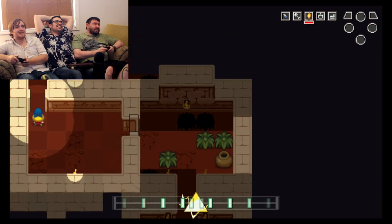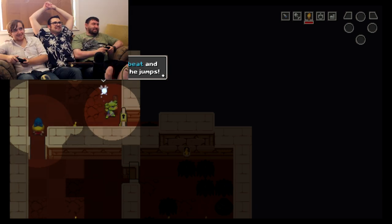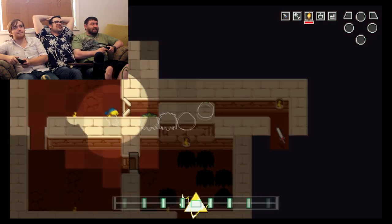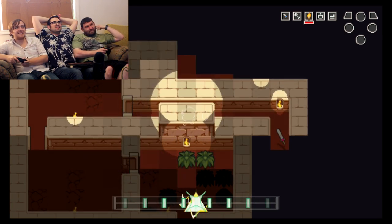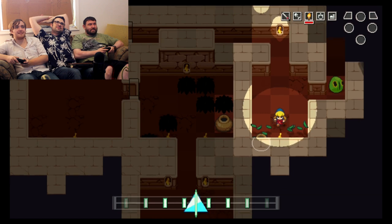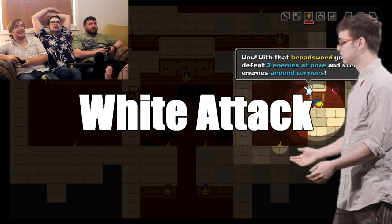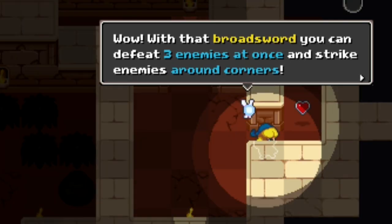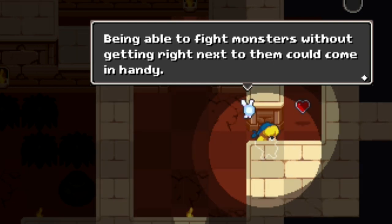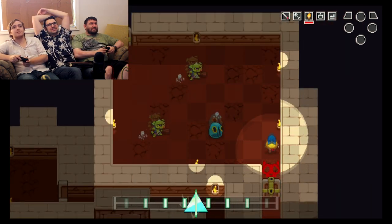Oh god damn it, I took damage. I've been playing this a lot guys, don't worry. This monster has a very simple pattern — he moves every second beat and he puts his arms up before he jumps. Get wrecked! I got a sword — a white attack! It took me eating Burger King every day for five months to get a white attack. With that broadsword you can hit three enemies at once and strike around corners. Being able to fight monsters without getting right next to them could come in handy. That's what online dating is for.